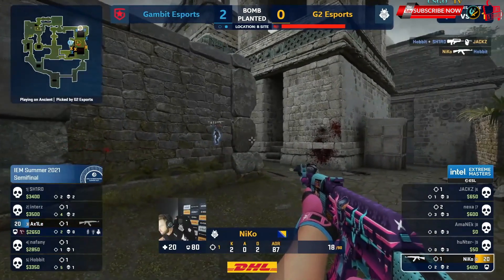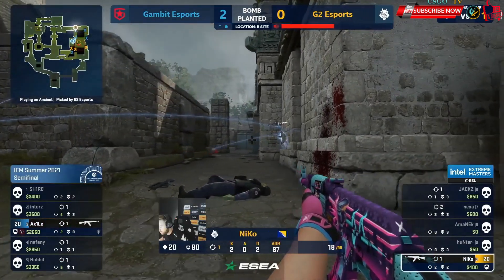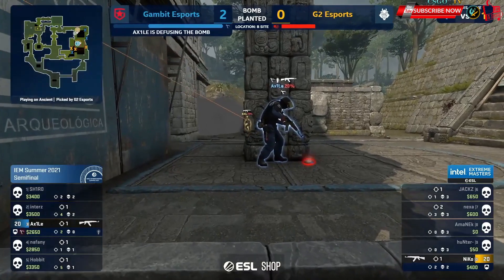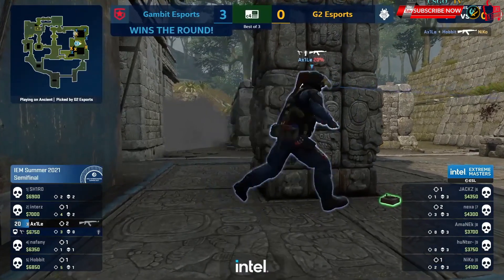Niko heavily tagged. And there's plenty of time for Axile to work his magic, drop his util. Niko slinking across. The bomb's behind the pillar — he could struggle to contest the hole. He's just going to sit it. Three to zero. Nothing Niko can do. That's a real nasty blow early to the G2 confidence.